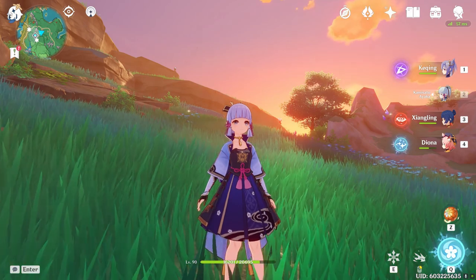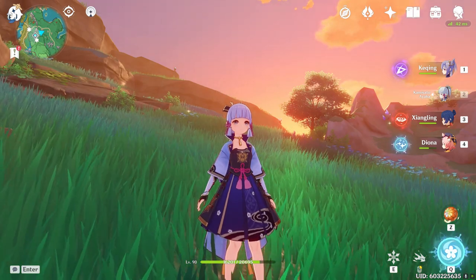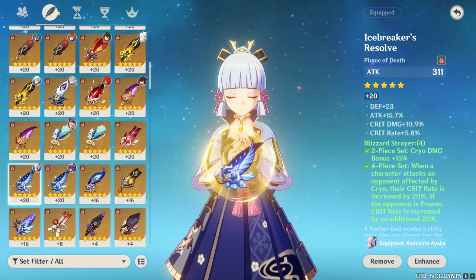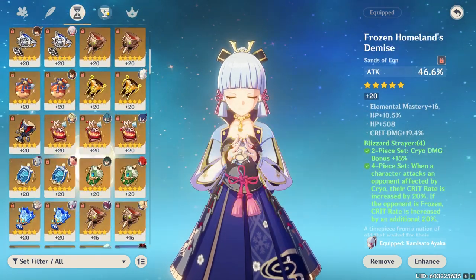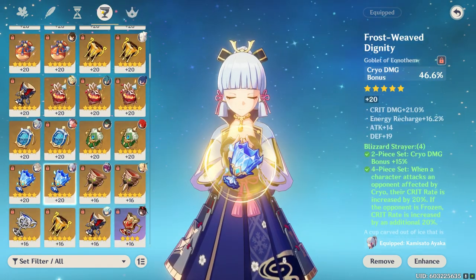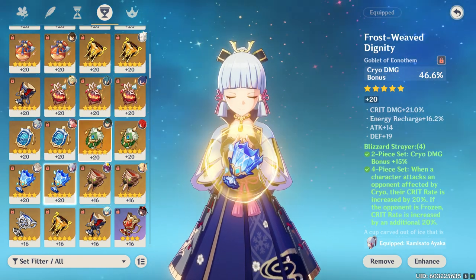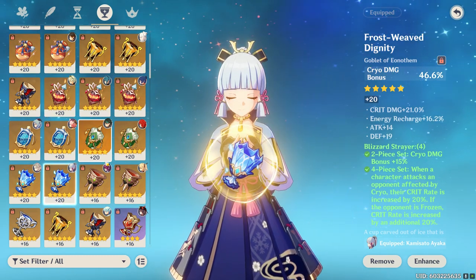We're going to be breaking down how damage works in Genshin Impact so you're getting the most value out of your characters. Usually when you build your character it's pretty straightforward — you've got your flower, your feather, and your three main pieces. Most of the time you're running attack percent, the element that they have, and crit rate or crit damage. But with new characters and weapons that give so much damage bonus, a lot of people are finding that going attack percent instead of the specific element can be more useful.